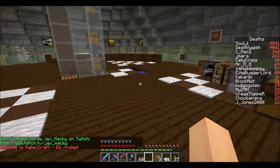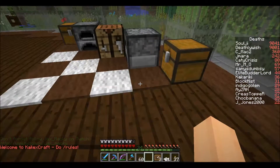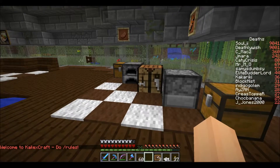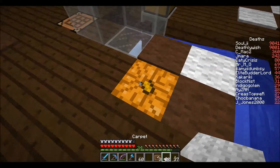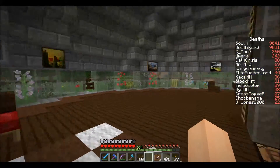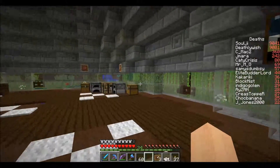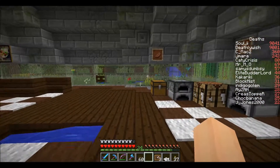So down here, I've marked out these little areas and I've done it with brown and white carpet. Underneath some of these are good old-fashioned jack-o'-lanterns, so there's no torches down here, which is good. There's nothing underneath here, so that's alright.